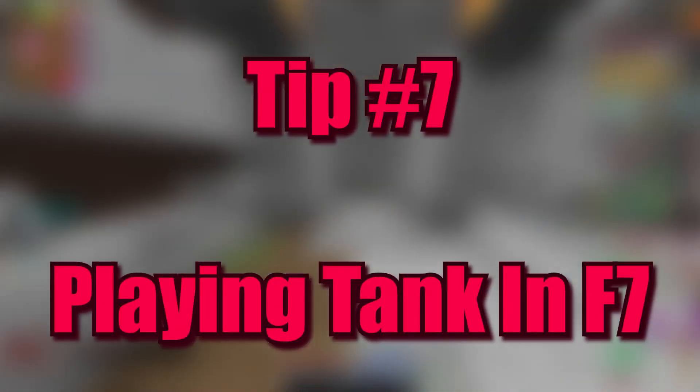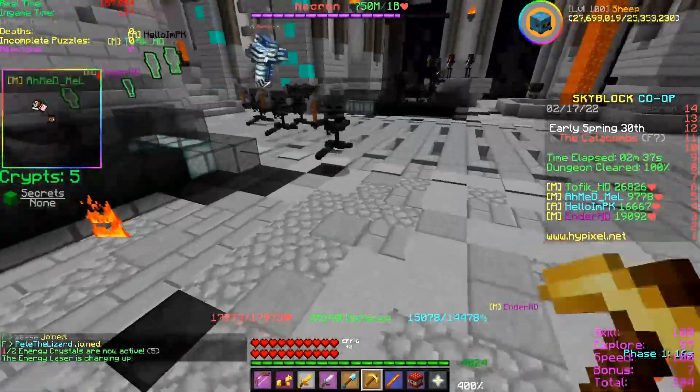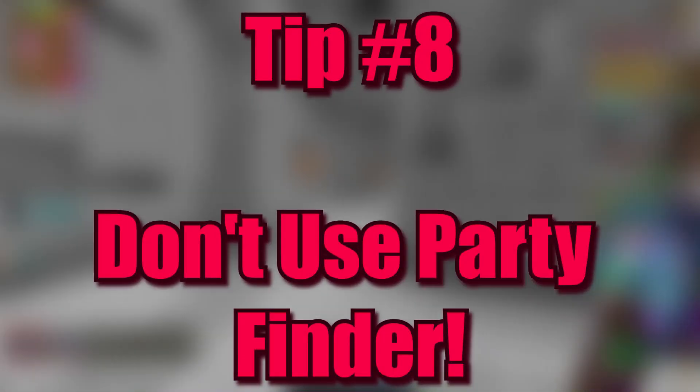Tip number seven: playing tank in floor 7. Tank has received multiple buffs since the launch of dungeons and is now a good class, but tank isn't needed in floor 7. If you are above catacombs 30, it should be relatively easy to survive the boss fight if you are playing carefully.